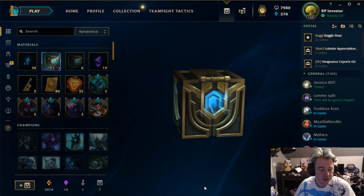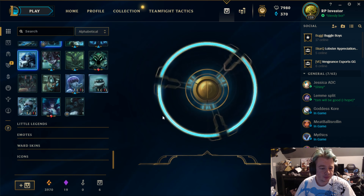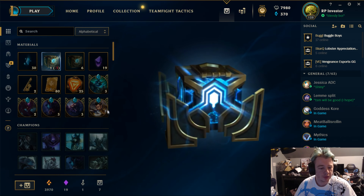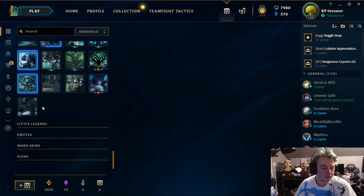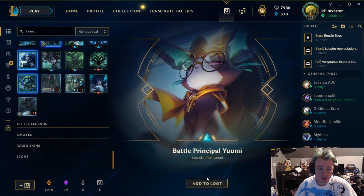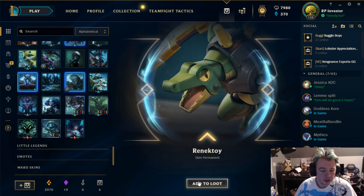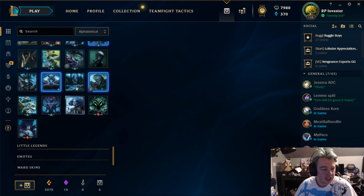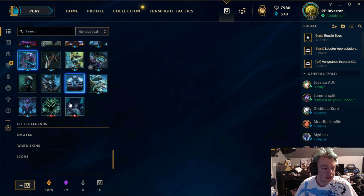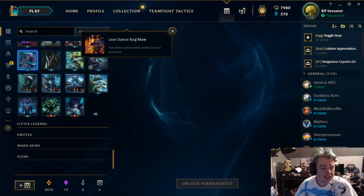Opening the hextech chest. Another hextech chest from re-rolling — Sandstorm Echo, pretty average. Opening that chest too: Fisherman Fizz! Battle Principal Yuumi — new champion skin, epic skin. Pretty interesting that her release skin is epic. Renekton Toy — not high value. Shadow Evelyn and 100 orange essence — not bad. Lion Dance Kog'Maw, an epic skin! Another hextech chest, opening it.